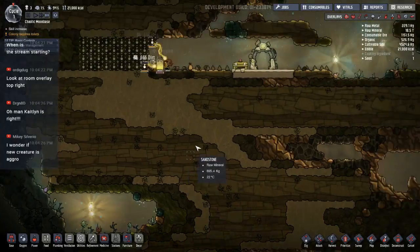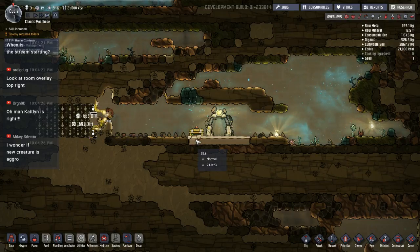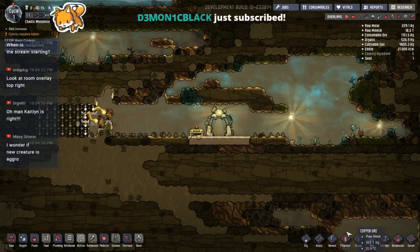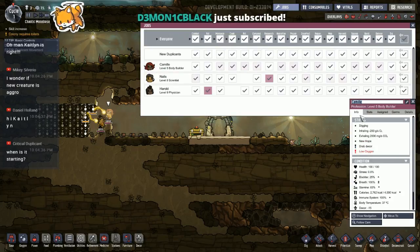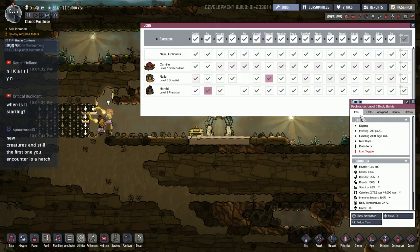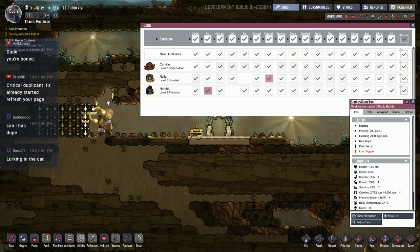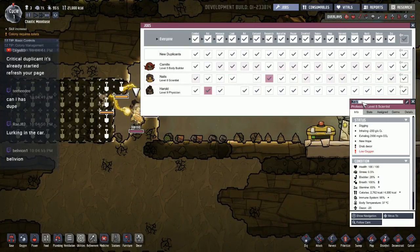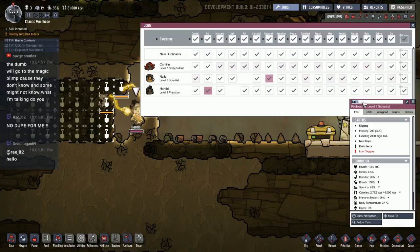A couple of shine bugs — that's handy. This seed might be a little tricky but hopefully it'll work out. I didn't name the dupes — oh my gosh, how did I do that? All right, we need to name some dupes. Ladies Game Two will be our first duplicate — thank you so much for sponsoring the channel. Let's also rename another one.